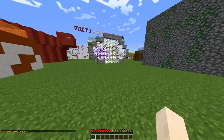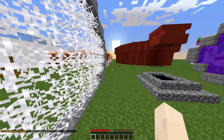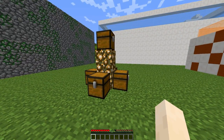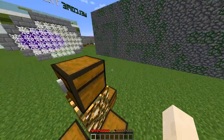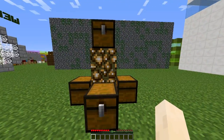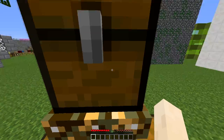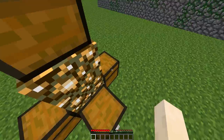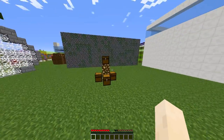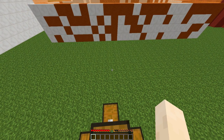Welcome to another plugin tutorial — today it's on Quick Survival Games. This is a really cool minigame you can download for free off of Spigot. It is survival games, as the name suggests, but very quick and easy to set up and fun to play. The chests have randomly generated loot, which is a really cool feature that a lot of survival games plugins don't have.